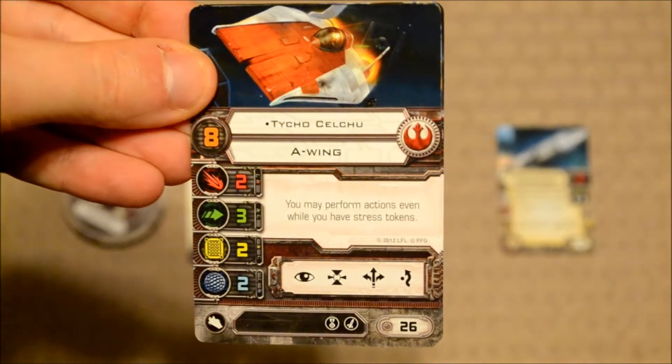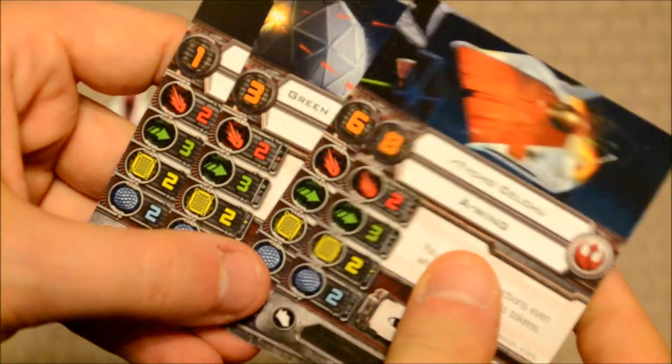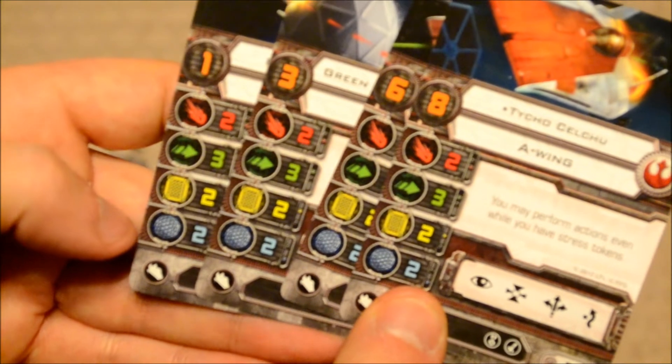As far as your pilot cards are concerned, you have a total of four to look at. The base stats are the same across the board: your attack is two, agility three, hull value two, and shield value two.